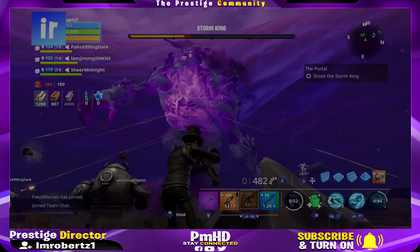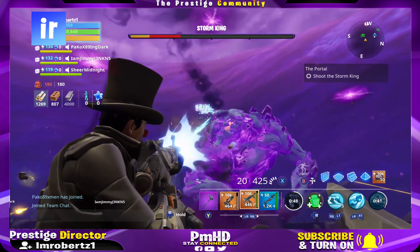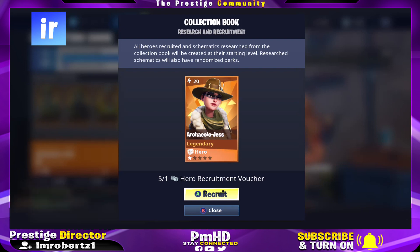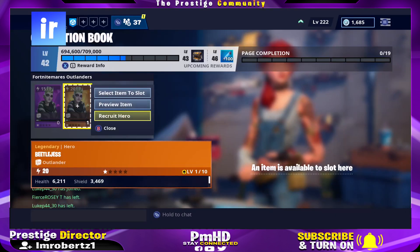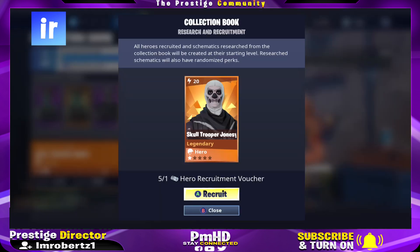Yo, what's up guys, it's your boy I'm Robert Z1, coming at you with another Fortnite Save the World video. In today's video I will show you how to get event people legendary heroes for free after the new update. You can get the Fortnite Manic heroes, Beetlejess, Bloodfinder AC, Ghoul Trooper Ramirez, Skull Trooper Jonesy, Blockbuster heroes, Holiday heroes,